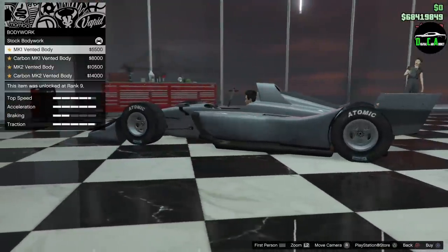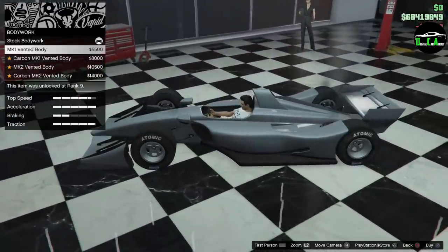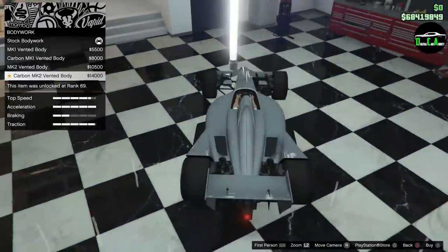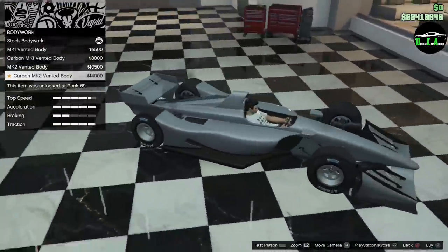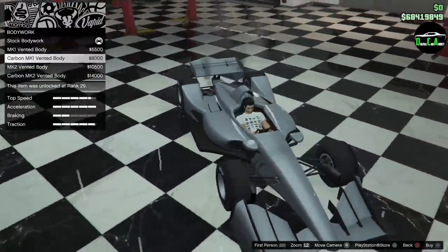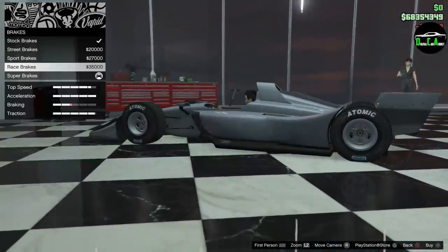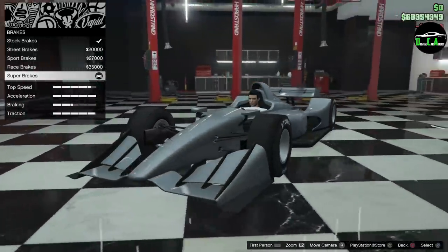Starting with armor and bodywork — the first vent option adds a vent up top. I think the Mark I vented is the way to go. Moving on to brakes — wow, $60,000 for super brakes. That's cool.